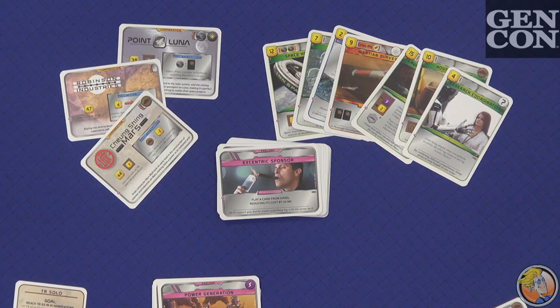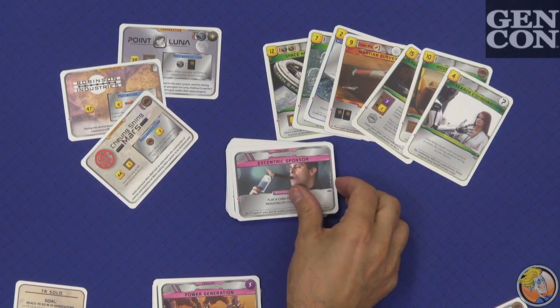And what do the Prelude cards do for you, Cynthia? They kind of jump-start your preparation — they put a little meat on the bones at the start of the game. It enables you to get past those slow beginning generations where you're just trying to get things going. All of a sudden, boom — you can hit these huge things. Those 45 mega credit projects could come out even at the beginning of the game.